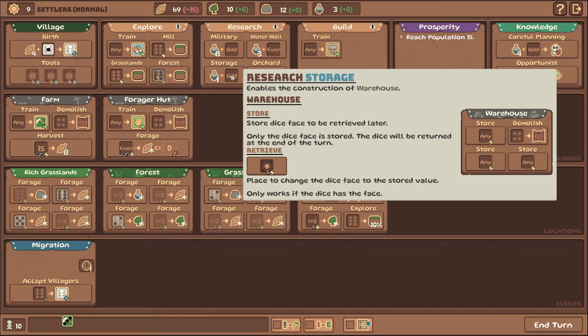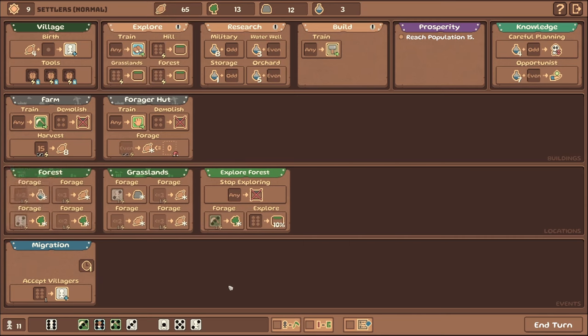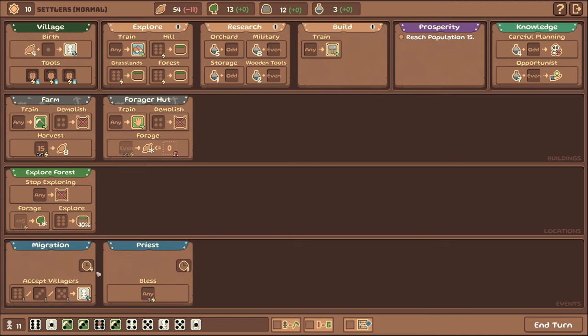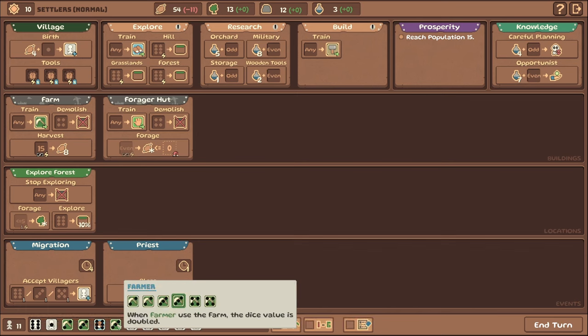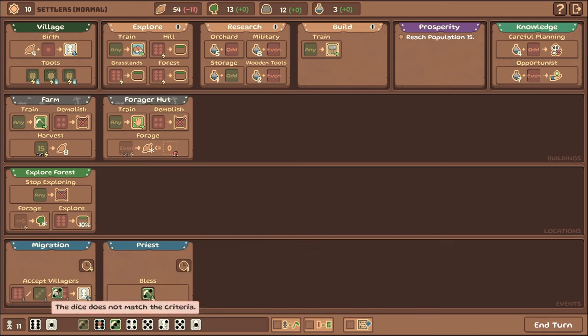I haven't played with the storage — it basically lets you store dice. I'm not sure how I feel about it. Let's just forage some more wood — we can always trade that when the merchant comes around. Okay — we got a migration and we got a Priest with blessed dice. Blessed dice are great and I usually throw this on the farmer because it makes them way more likely to roll fours, which is fantastic.